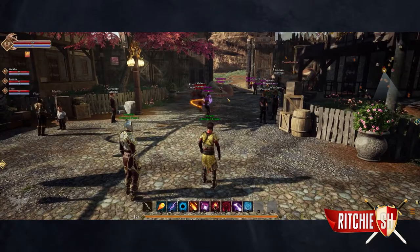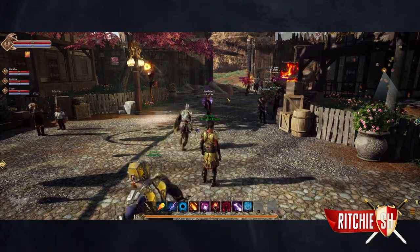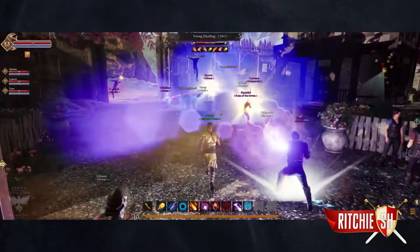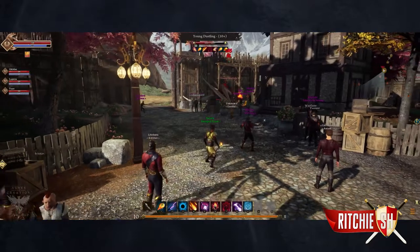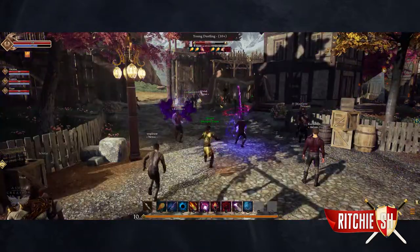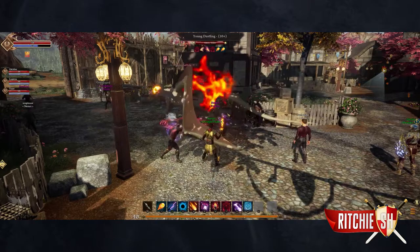Ashes of Creation is a non-faction game, meaning there is no horde or alliance type factions to fight against and join up with. There isn't multiple sides to choose — you choose your race and your class and jump into it, and you will decide who your rivals are when you set out on your adventures. Intrepid is setting us up to be loyal to our guild, our node, or just to ourselves, giving players incentives to want to defend the node they live in, along with giving guilds the tools to fight over territories.